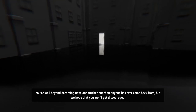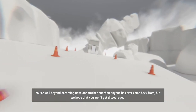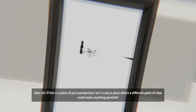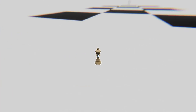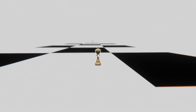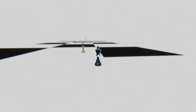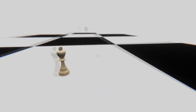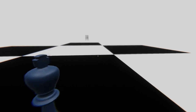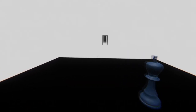Another radio. [Radio]: You're well beyond dreaming now and further out than anyone has ever come back from, but we hope that you won't get discouraged. After all, if this is a place of pure perspective, isn't it also a place where a different point of view could make anything possible? Right, this is kind of like a game of chess - you have to have a chess piece on a square, because if you don't, you'll fall through it. So you've got two chess pieces - you need to make sure you place the chess pieces on each bit before you pick the next one up. And all you're doing is just walking back and forth. Nice and easy - and that's it.